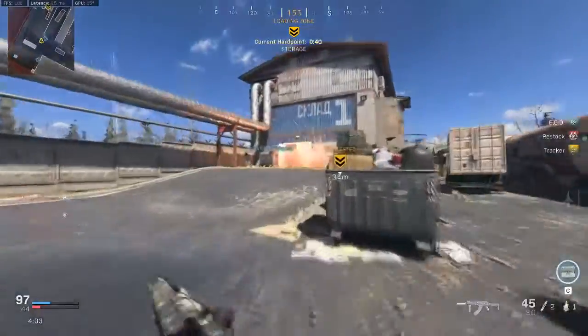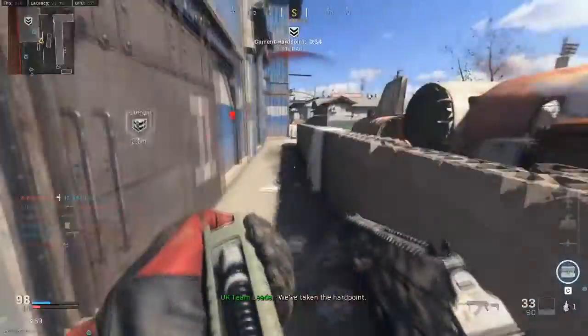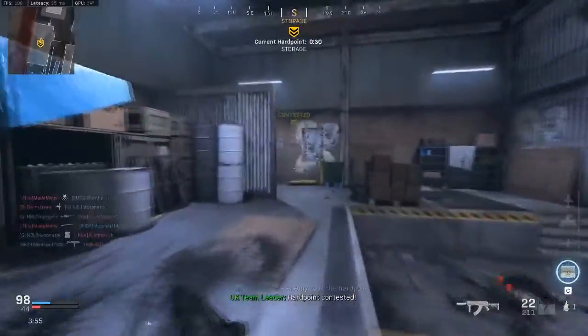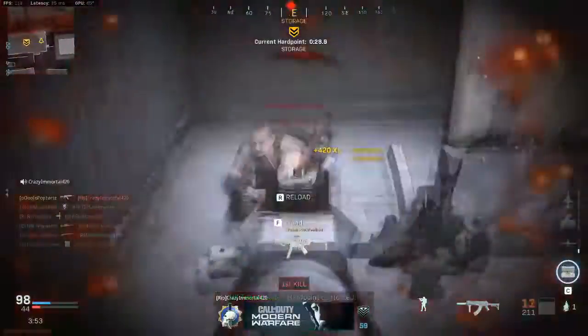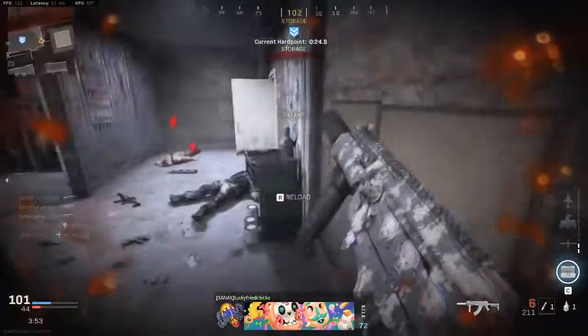What's up ladies and gents, it's PopTarts here, welcome back. We've got the Season 4 guns, continuing off. And today we've got the Galil, which is also known in-game as the CR-56 AMAX. But we're just gonna call it the Galil for old time's sake and for simplicity. So let's just get right into it.